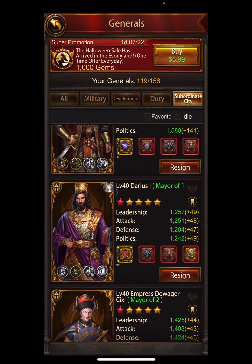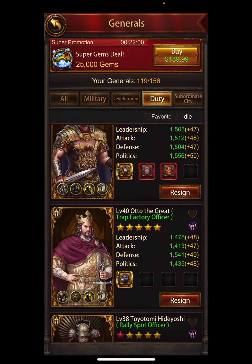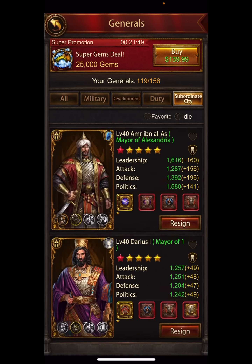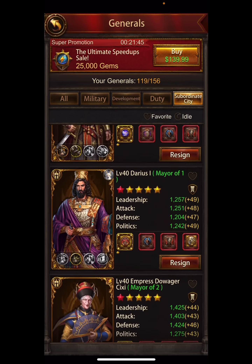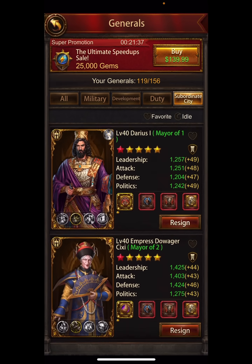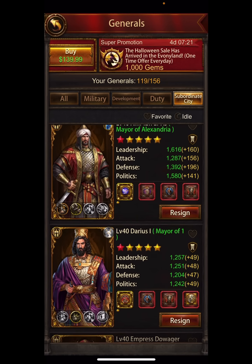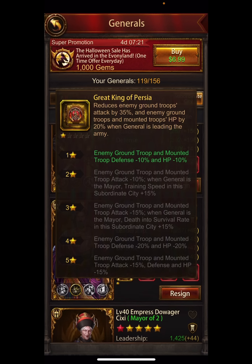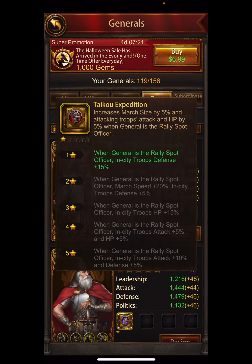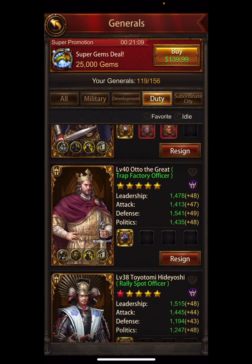For an average player: wall general first, then duty officers, then sub city generals. Duty officers are better than subs for defense because you're buffing everything broadly. With subs, you're debuffing one specific thing — like range attack or horse HP — and you need to do all of them to make it work. But if you just look at all your duty officers — nine or ten of them all going up 10 or 15 percent times ten — that's 150 added across every type of defense, HP, and some attack.